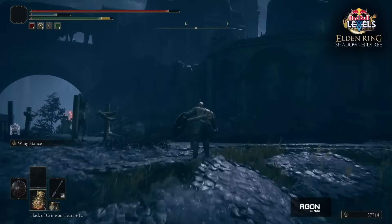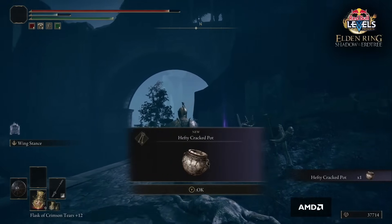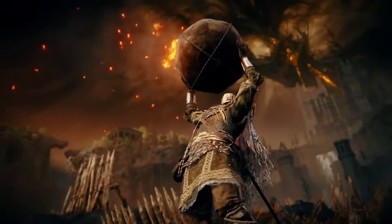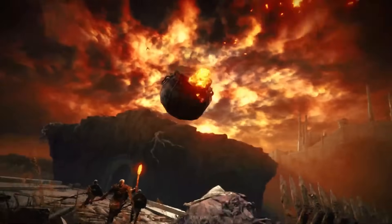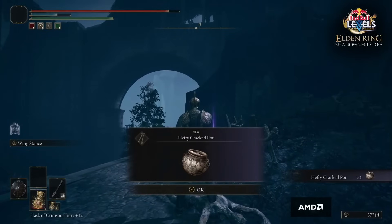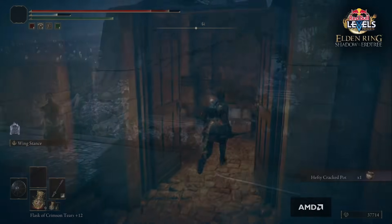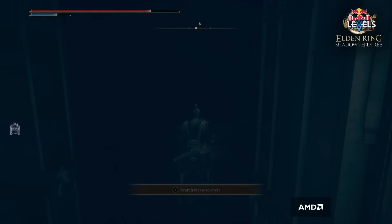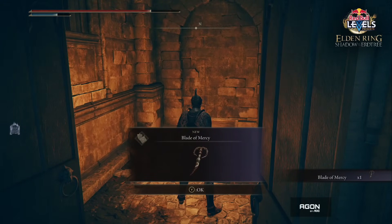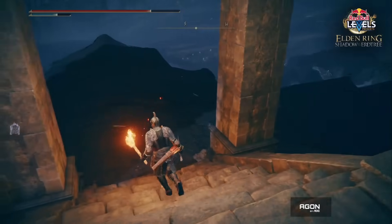Through this exploration, two key items are found in the ruins near the starting area. First, we have the Hefty Cracked Pot, confirmed in commentary to be the big explosive jar we saw in the gameplay trailer. This means you'll find this pot in this location and then be able to craft them. At least this huge explosive option is really early and easy to get. Also up here is a talisman in a chest called the Blade of Mercy. He wouldn't look at it directly, but explained it's tied to critical hits — maybe extra critical hit damage like a Hornet Ring.